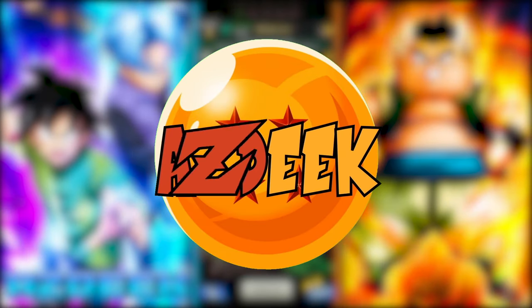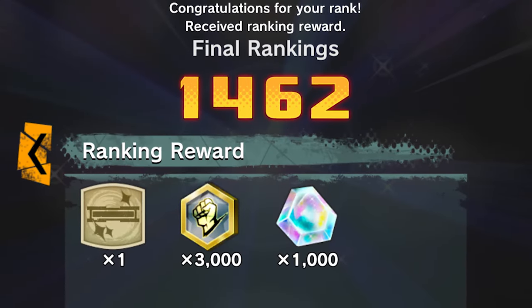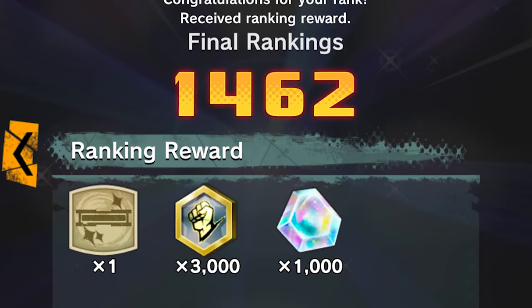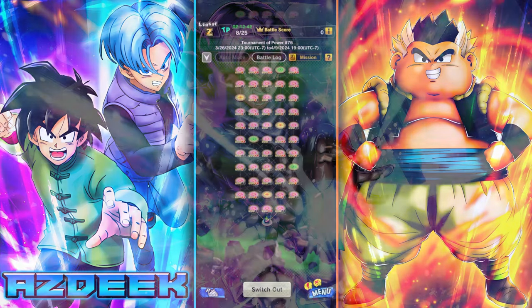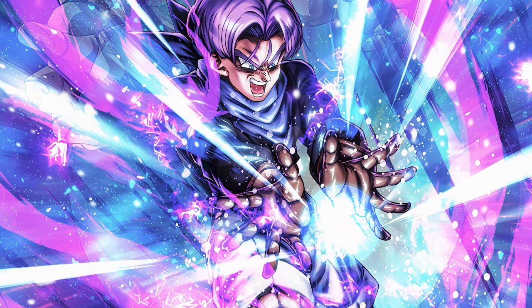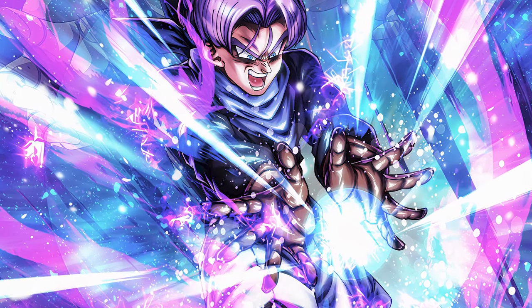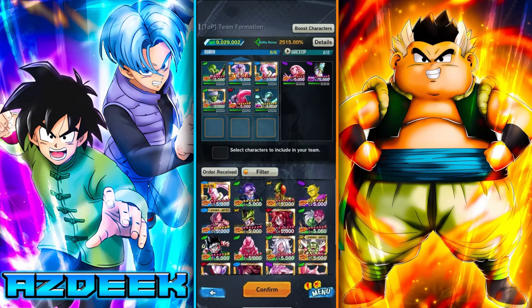Welcome to another Dragon Ball Legends T.O.P. guide video for Season 76. Last season we ended at Rank 1462, securing that 1000cc and gaining a spot in the top cut percentile. We tested out the new Baby Trunks, and he is an amazing green unit for all of his tags. It's not surprising that Toshi has placed him into B-tier.